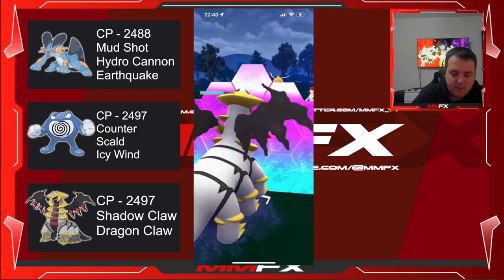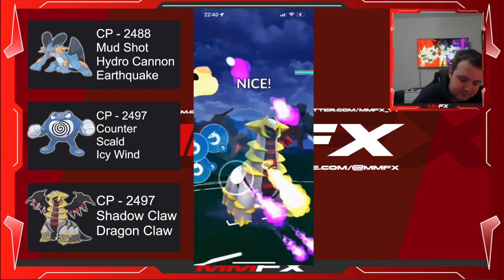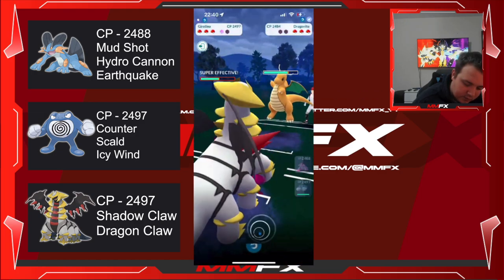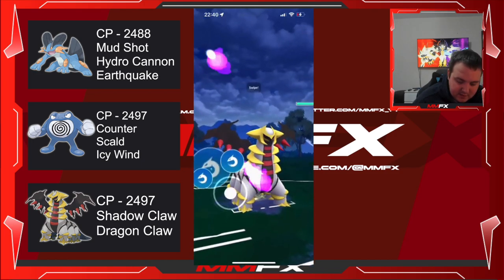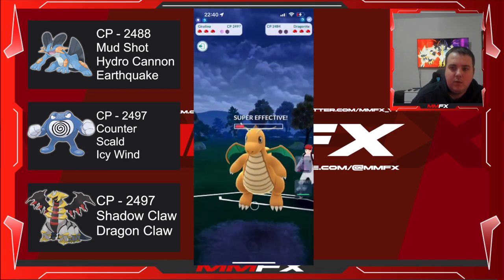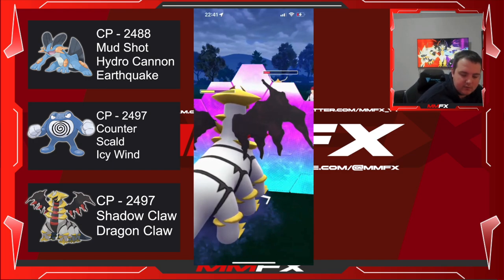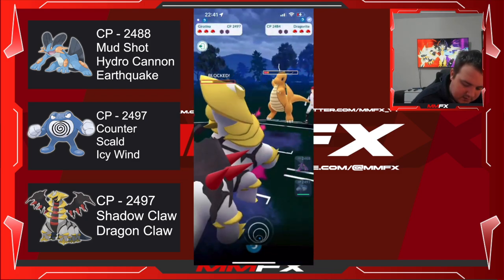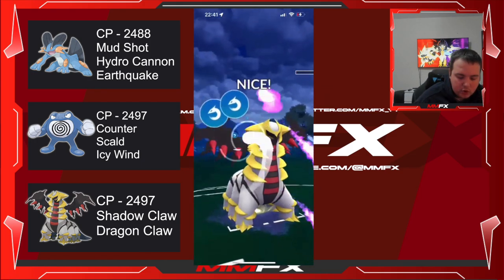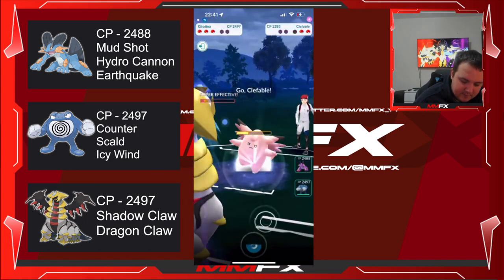Dragonite, Clefable — I wonder what his last Pokemon is, hopefully something we can take down. This will be his second shield, meaning we will get the first Dragon Claw off against Dragonite because we will block the next move — if Dragonite even gets one, this might actually kill. We're not doing too bad even here, we're in a bad position but not at the same time, because Giratina would lose to Dragon Claw. We just need to make sure we get the next Dragon Claw off — Dragonite nearly died so I probably could have got a normal attack off, but the amount of times I've been sucker-punched doing that isn't great.